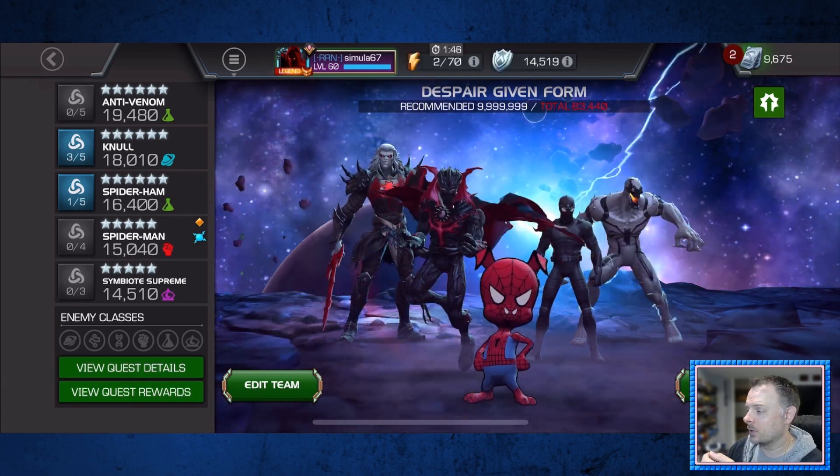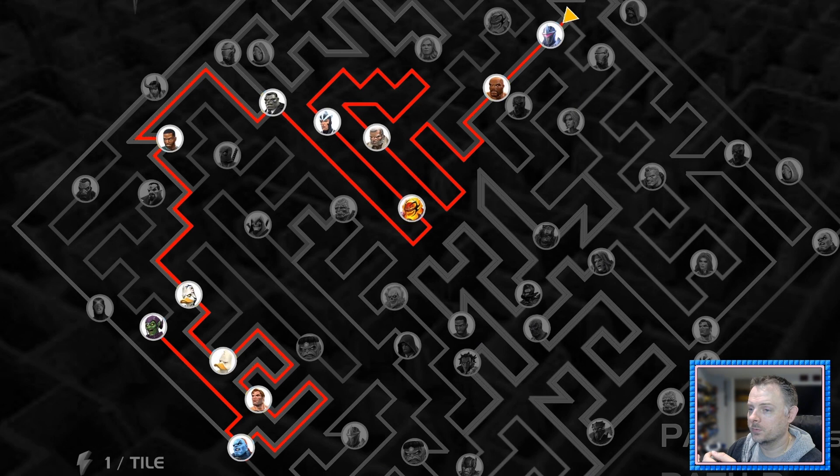Let's take a look at the path. For my path I took this one here which I have highlighted — it's almost entirely path 3, then cutting inside onto path 2 after the Champion to get up to Green Goblin. I'll go through these as quickly as I can, fight by fight.